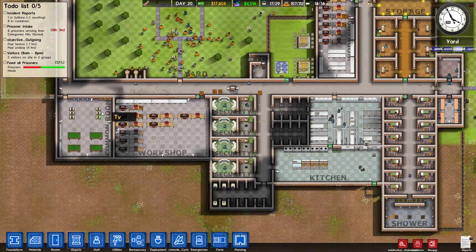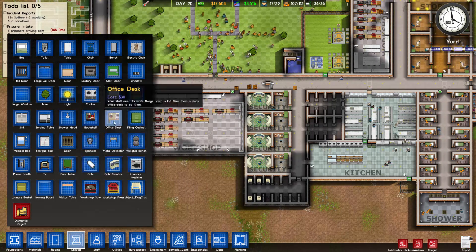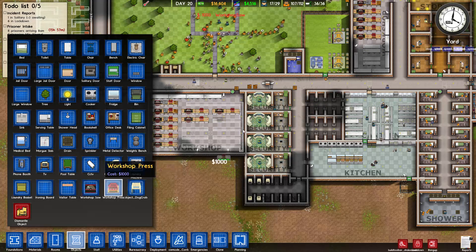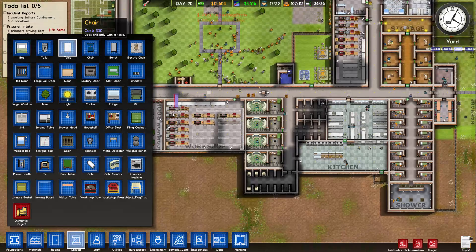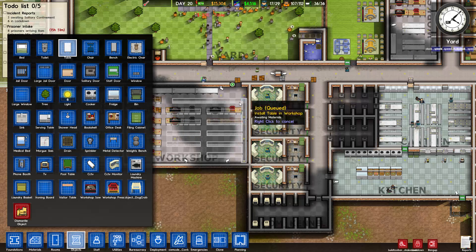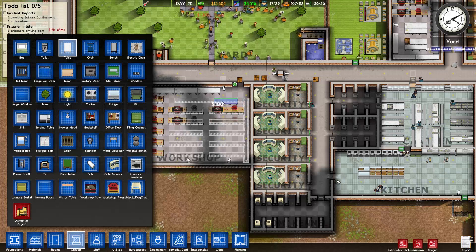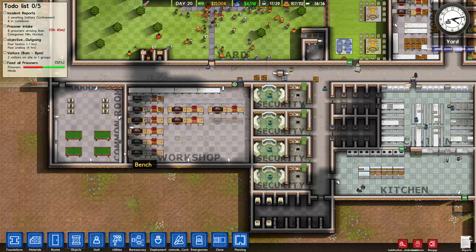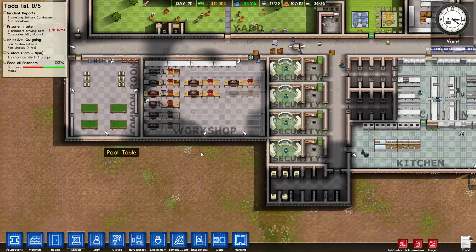We're going to let them build that. Let's put in another press — we're going to keep making progress on this workshop. There it is. Let's put in some more tables — how much are they, a hundred? Okay, they fit here. Let's put these in. There we go, that looks perfect.